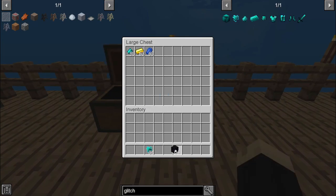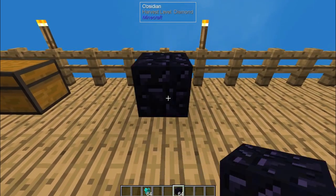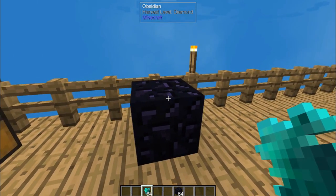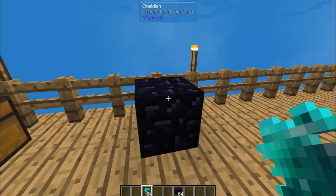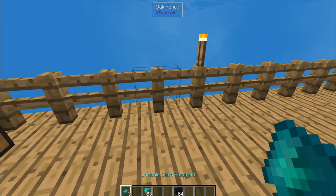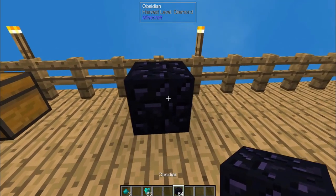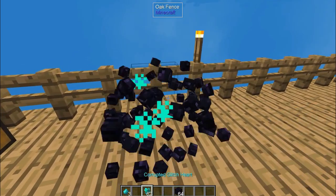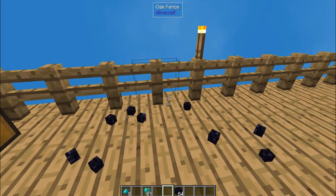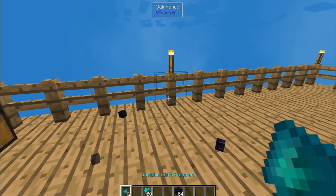First, we're going to take these corrupted glitch hearts — defeating the glitch in the different trials will give you some of those. We're going to put down an obsidian. Now, because I'm doing this in creative, when I left click the obsidian it's going to break, but if you're doing this in the regular world it will not. Left clicking with your glitch infused heart, you can see down in my inventory I now have an unstable glitch fragment — gave me three of those for breaking one of my hearts against obsidian. Normally your obsidian wouldn't break; you could just sit there and keep smacking these against it. Left clicking with your corrupted glitch hearts is going to give you unstable glitch fragments.